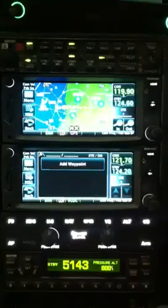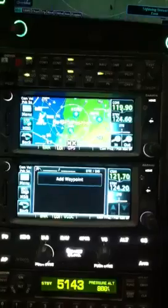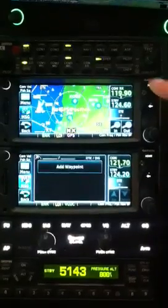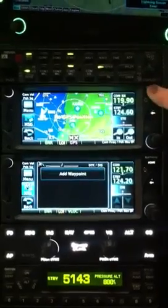We're going to make a movie showing how to add a Victor Airway or a Jet Route Airway into the Garmin 650. We're pretty much right here on our home screen for our map. Now let's go ahead and enter in our flight plan, and we'll follow along.